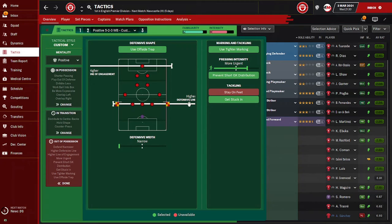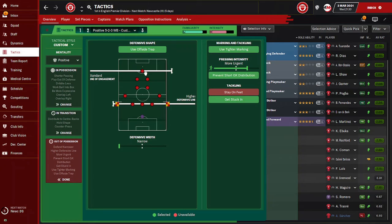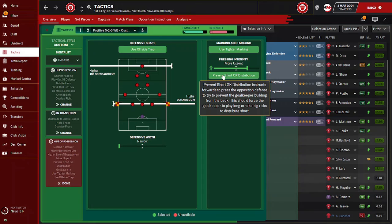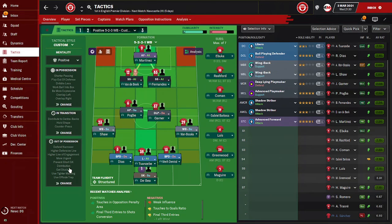Out of possession, defensive line is higher but not much higher this time, and the line of engagement is higher. Sometimes I shift them further forward and it works wonders — the defenders end up marking the opposition's dangerous defenders, making it like three at the front while spreading out. We prevent short goalkeeper distribution, press more urgently, defensive width is narrow, tackling gets stuck in, and we use tighter marking. That covers everything we need to know about both tactics — they're working wonders in this save.